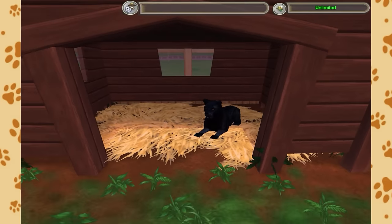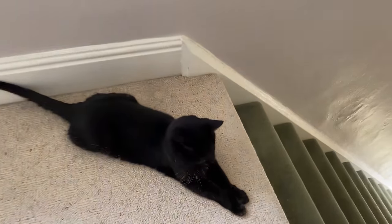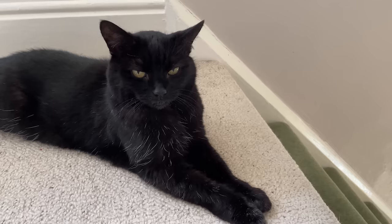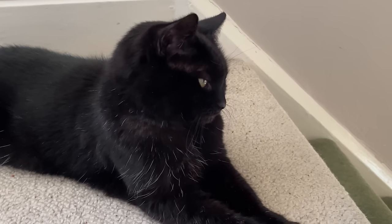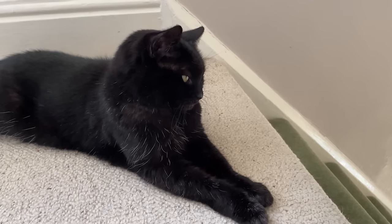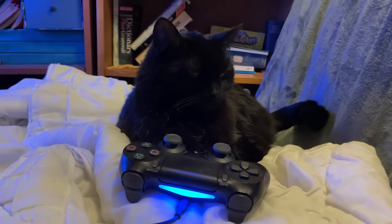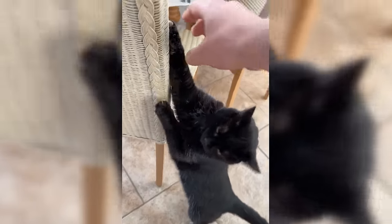We had some big decisions to make, and I began by asking her all the important questions. 'Hi Sooty, what's your favourite animal?' This could be a problem - I forgot that Sooty doesn't speak English. It seemed I would have to change tactic. Sooty is someone who leads by example, and so by studying the way she lives her life, I should be able to infer just how she wants this zoo to be run.